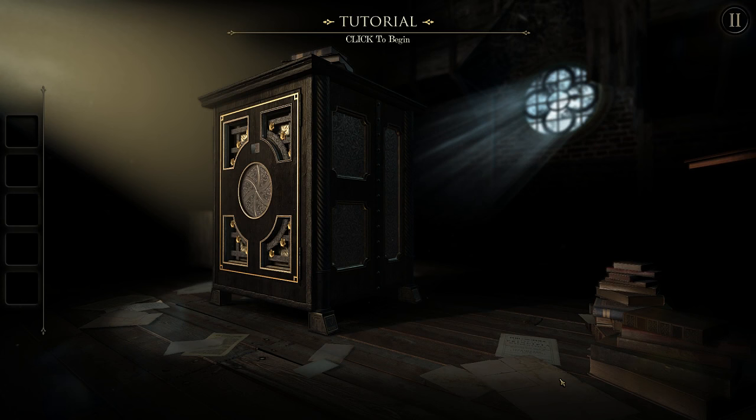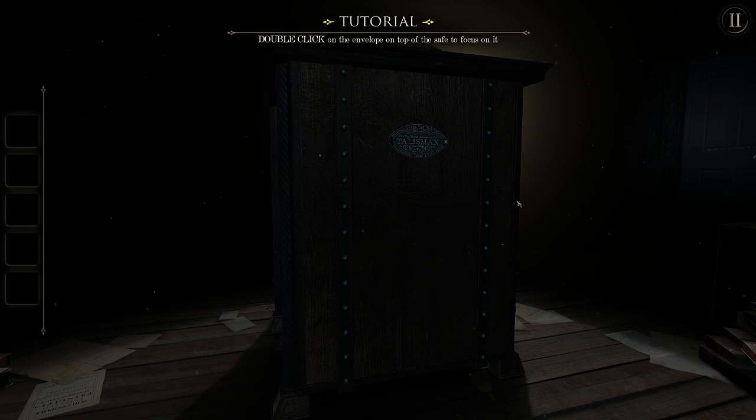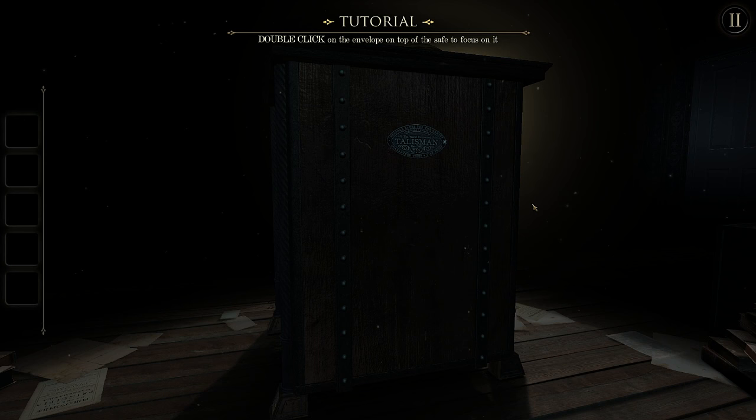I don't know anything about what I'm getting myself into. All I know is that all the screenshots of this game are this box, so I think this is more or less what we're getting ourselves into. You click and drag to look around, which makes sense if it's a touchscreen game. Can I use WASD? Nope, just mouse controls probably for the whole game.